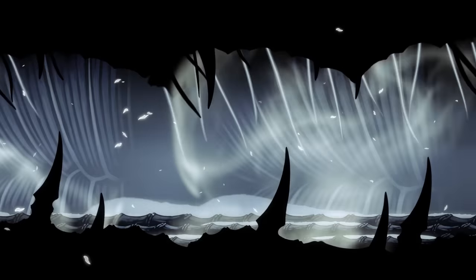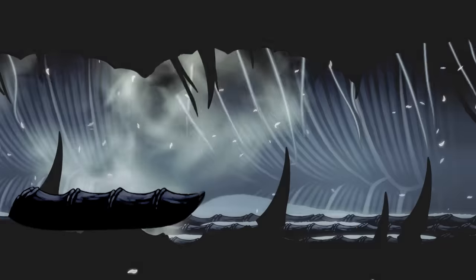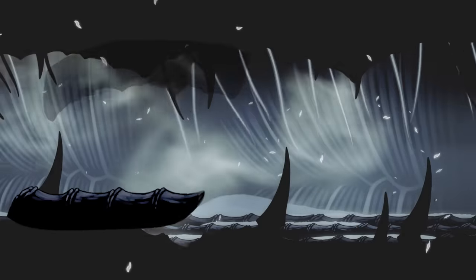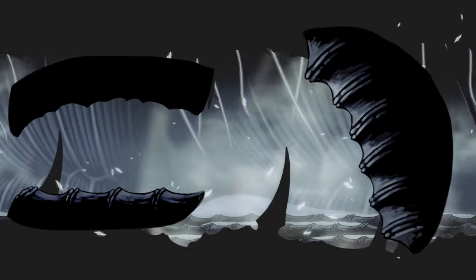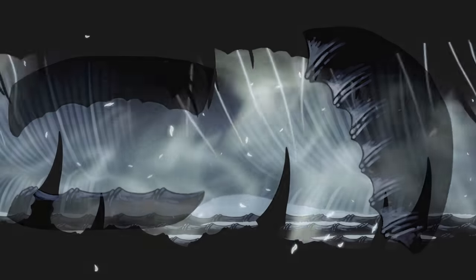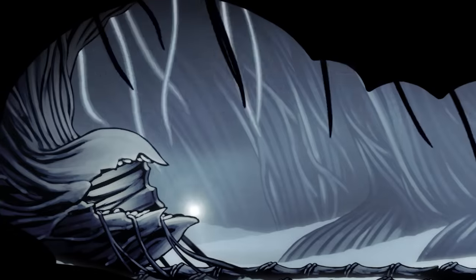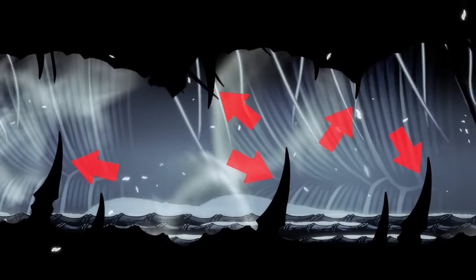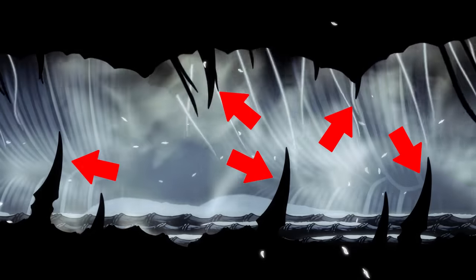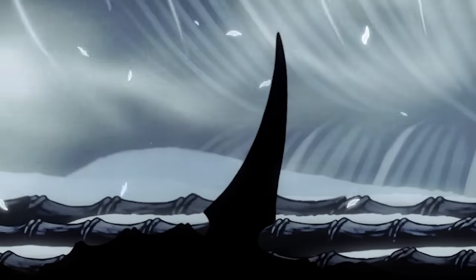If we look at the inside of the worm's carcass, we'll notice a few other interesting things. We can see that the floor in this room, and possibly the ceiling, are also made up of these same bone-like structures seen throughout Kingdom's Edge. Tendrils can be seen hanging from the ceiling, with a large concentration of them found at the back of the mouth. Finally, we have more sharp, jagged objects in the foreground. Although I don't think these are ribs — instead, these might actually be teeth.